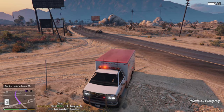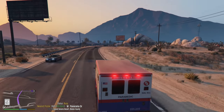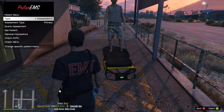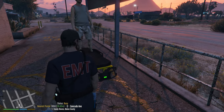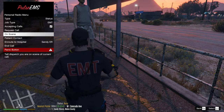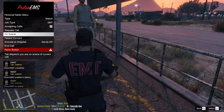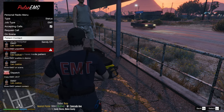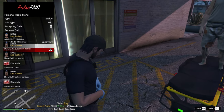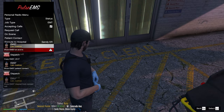This is actually really cool, I am digging this plugin. It's still got some stuff that needs to be worked out, but you can see how it goes. Anytime you want a call, go in here and click Accepting Calls. You can request a call, say you're on scene, make patient contact, route to hospital, and there's an End Call option at the bottom.